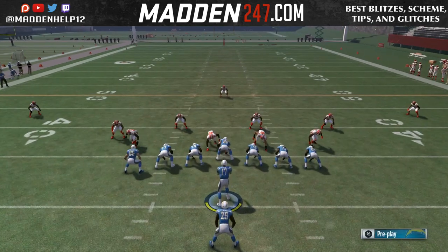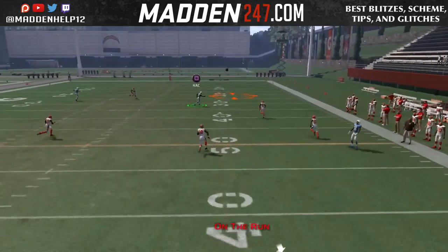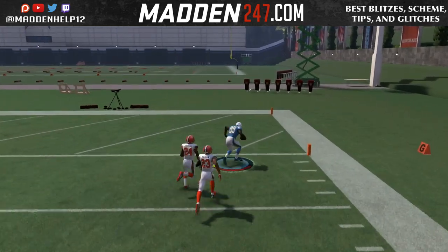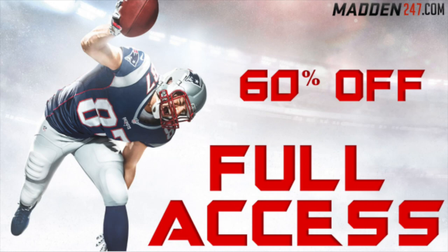This is the easiest way to beat Cover 3 for a money play, one-play touchdown every single time. Fade both tight ends and put both receivers on comeback routes, and just bombs away to either the left or the right tight end.